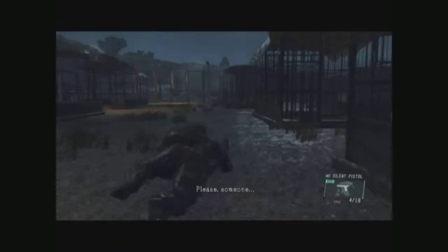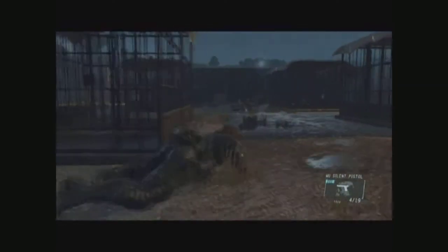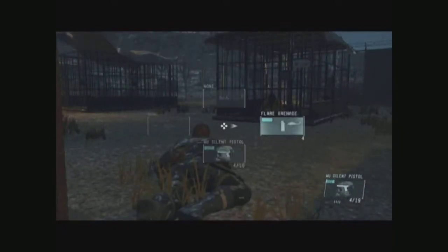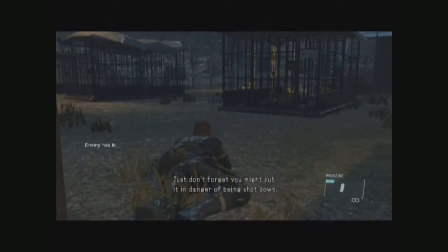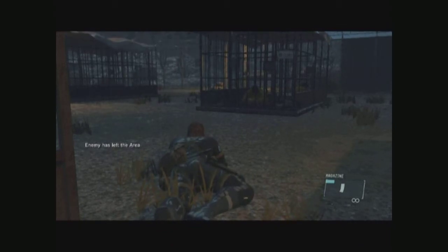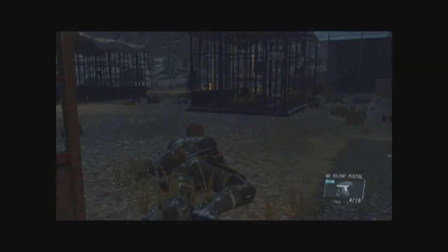I recommend crawling at this point because there's one guard outside the gate and he will see you if you're not cautious. Whatever I'm doing, I have a reason for it. I want to distract him — make a noise so he'll open the gate and come on through. Try to catch his attention, just stand still. Once he gets through the gate, use the tranquilizer gun — put him to sleep, give him a headshot.